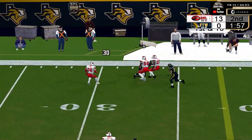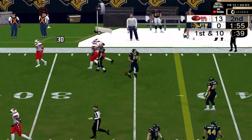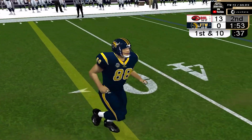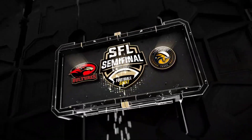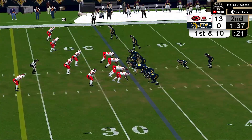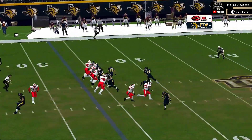The pass is caught — Stephen Hacker lays out for that one. He looked like a center fielder diving for a fly ball, and he comes up with the football. That was a great play.